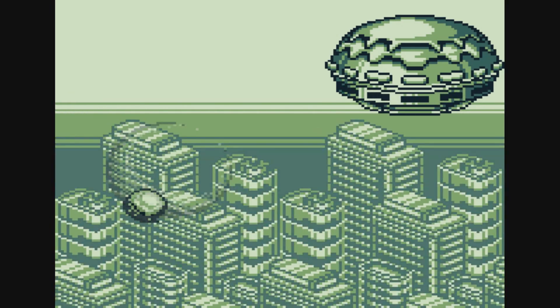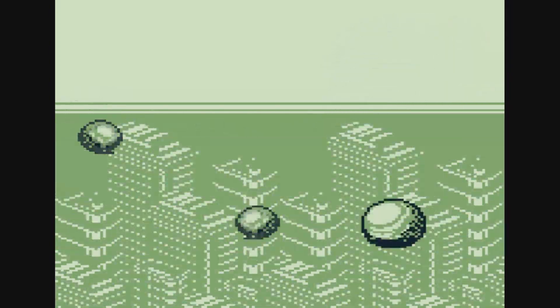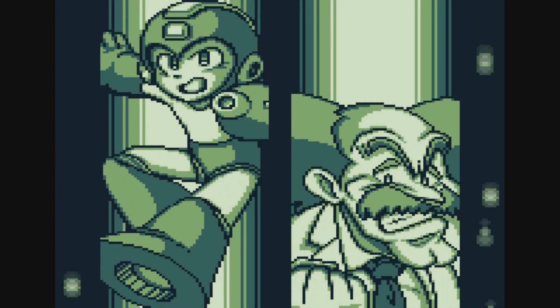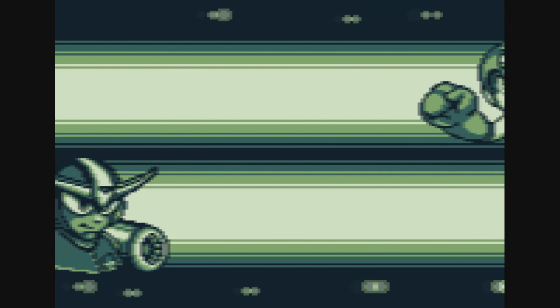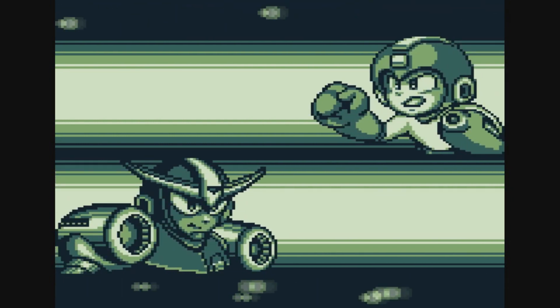That's pretty much what we got here as far as the general story and plot. There's a worldwide robot expo, and Dr. Wily, up to his old tricks again, decides to use radio control to take control of four of the robots at the expo — which just happened to be the robots from Mega Man 4 — and tries to take over the world with them. Dr. Wily really needs to get a better job, that's for sure.